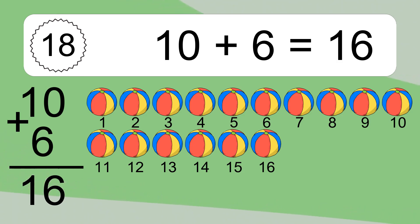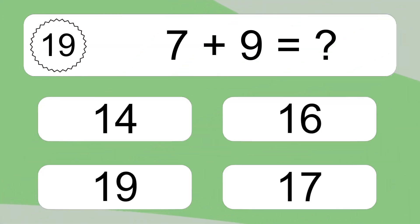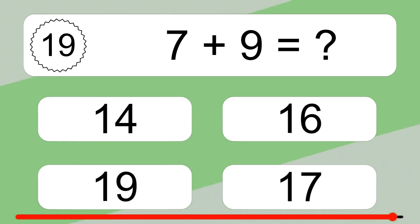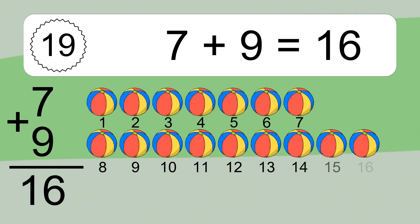7 plus 9 equals what? 7 plus 9 equals 16. Let's count it. 1, 2, 3, 4, 5, 6, 7, 8, 9, 10, 11, 12, 13, 14, 15, 16.